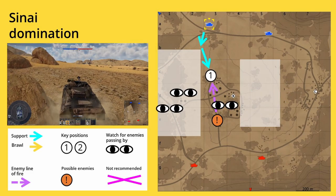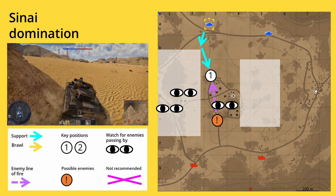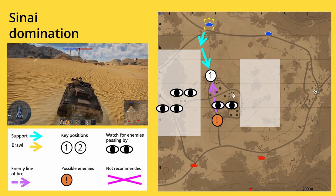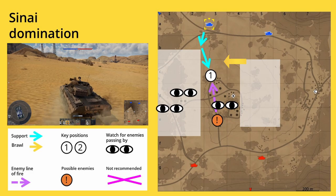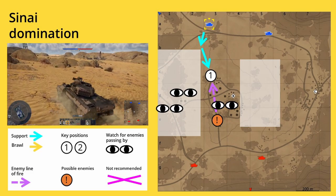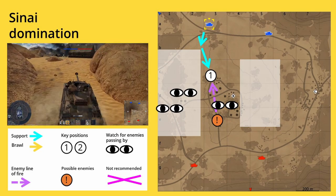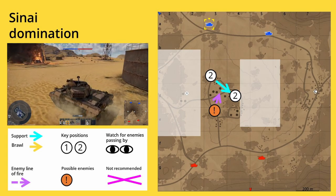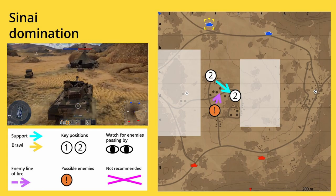Now let's look at the second support route, which uses the other north spawn and focuses completely on control over B and A. At the beginning of the match you can also use this as a brawl route, but you actually want to brawl around C. In any case, don't capture A and B right away — rather prevent the enemy from pushing the points. Don't use the route through the open field when moving to your first key position; stay hull down and don't position yourself on top of that area. At this position you have several rocks to protect your tank, and you can shoot on enemies trying to sneak towards your spawn, capture A or B, or use the area I can't recommend. When your team at C is on their way to the second key position, you can move to capture point B and occupy it.